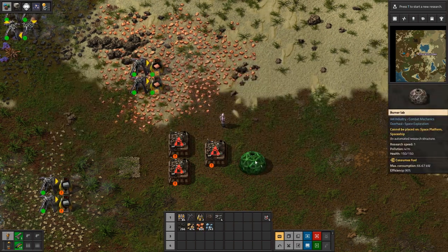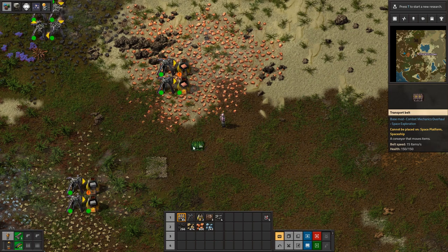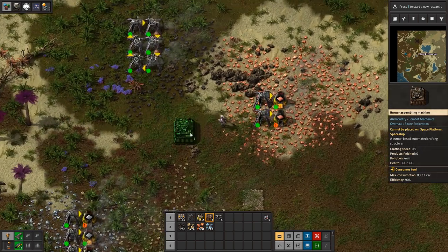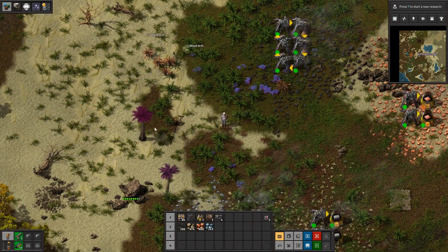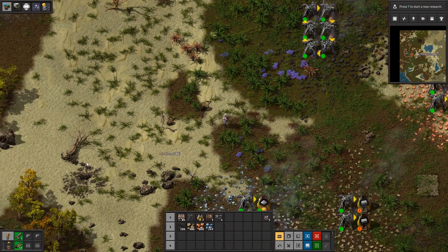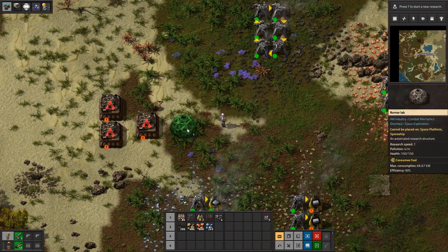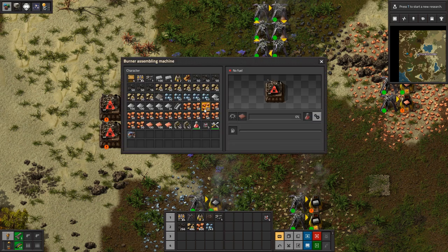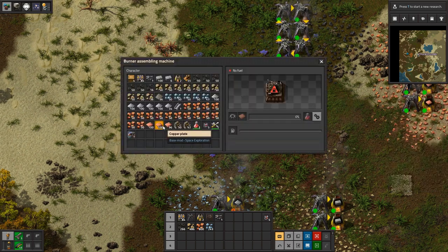Actually, we're going to do our basic research station a little bit differently. You know what, maybe we'll just leave them right where they were or somewhere close to it. Let's put it over here — this is definitely not going to be the permanent location. That should be clear enough. Science requires gears and copper plates, okay.